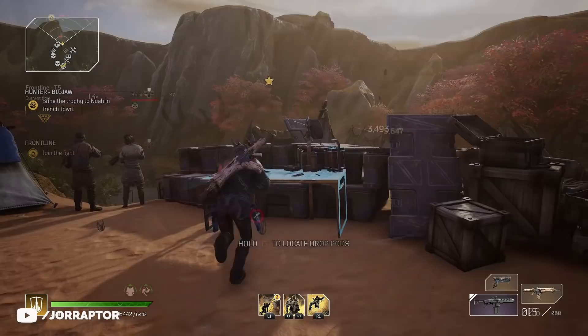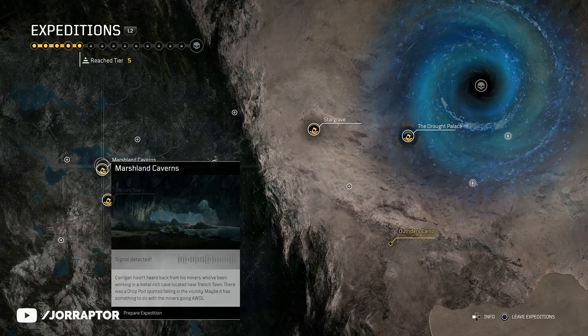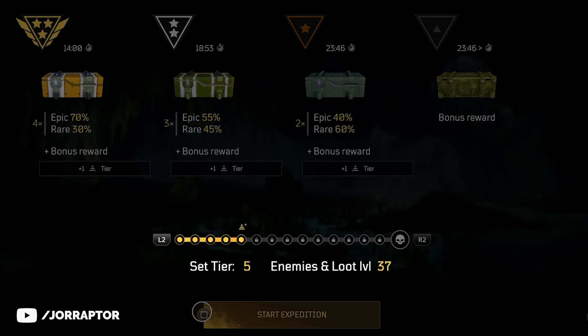From the new hub area or other camps in the game you can check the different missions that are available. There are 14 in total, but you can just do one to increase your challenge tier, and that is also the smartest way to do it.